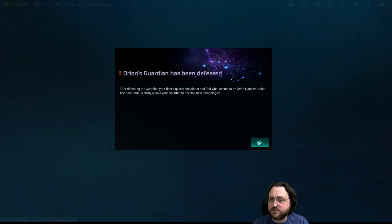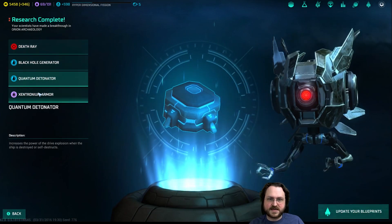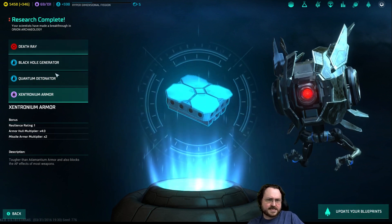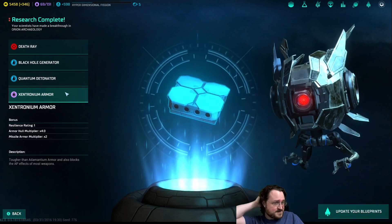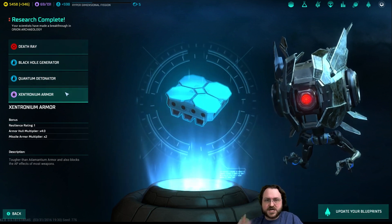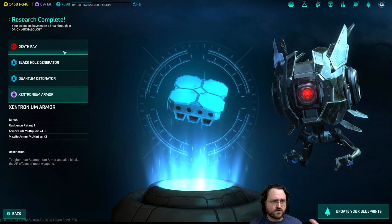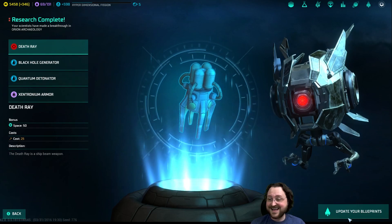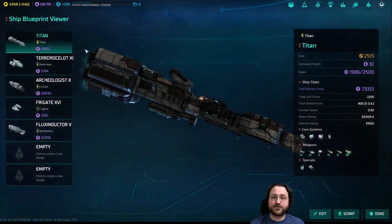The fleet explores the planet and finds what seem to be Orion's ancient ruins. Their continuous study allows your scientists to develop new technologies. What did we get? Death rays, black hole generator, quantum detonator, zentronium armor. I'm not sure if it's exactly the same as last time. It used to be you'd get four out of a pool of like seven techs or something - you might have always gotten death rays and the rest were randomized. Zentronium armor sounds like it's probably pretty good. Death rays sound like they might be a lot of fun. We're going to go and upgrade our ships with death rays anyway - because death rays.